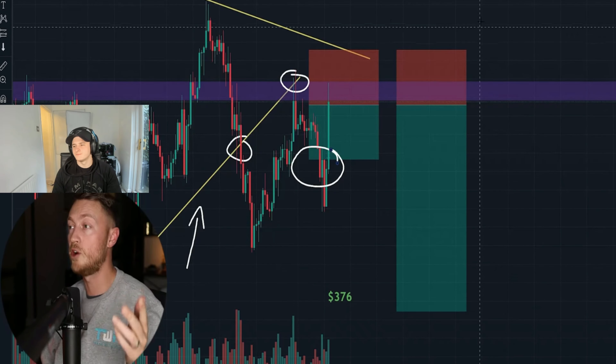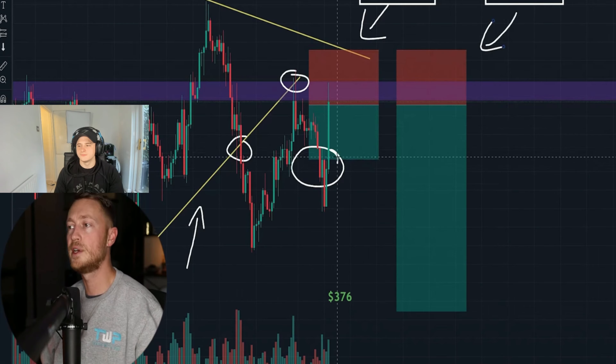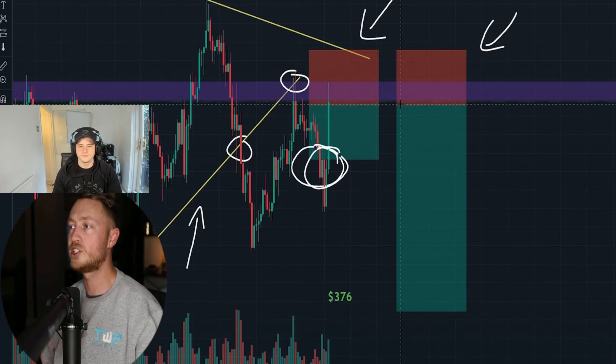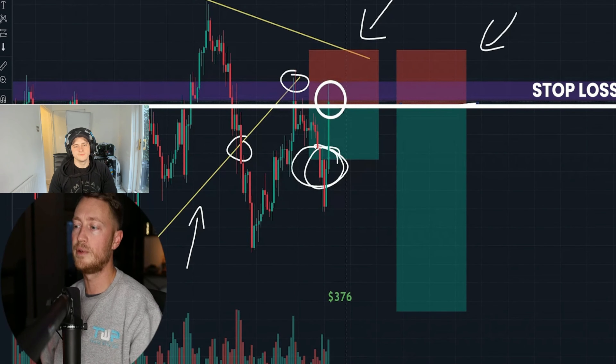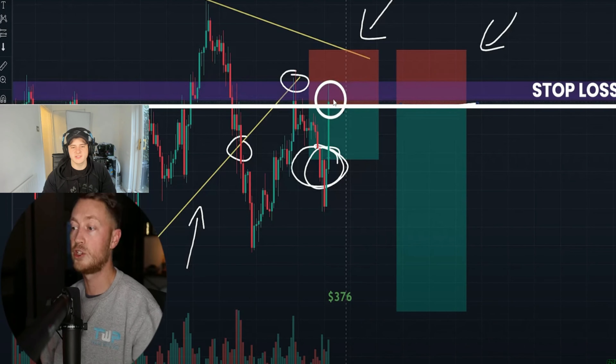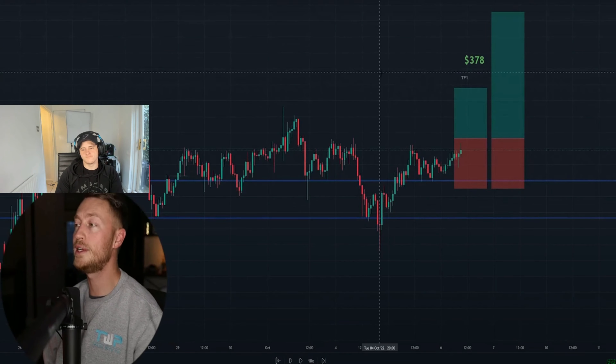Pat had two positions on the trade. After hitting the first take profit, he set the stop loss to break even on the second position, which triggered shortly after — so he banked $376 on trade one and zero on trade two. After one trade, he's up $376. Moving into trade number two.